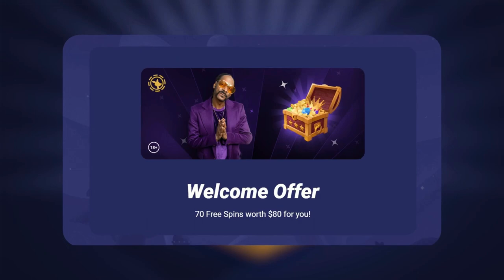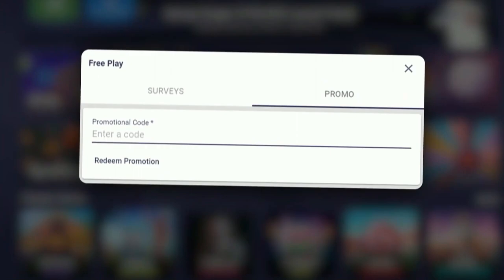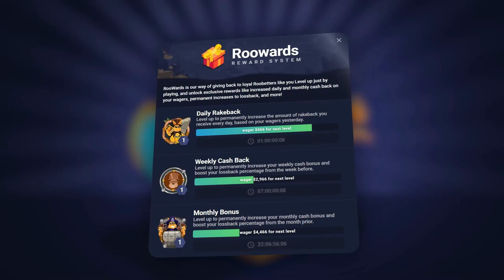Double up. If you guys want a free $80 deposit bonus and want to support your boy, all you have to do is click the redeem button on the top left corner and type in the code DEGAMBLER. Click redeem and you're all set. You also get instant access to daily, weekly, and monthly bonuses on Rubet. Anyways, let's get back to the video.